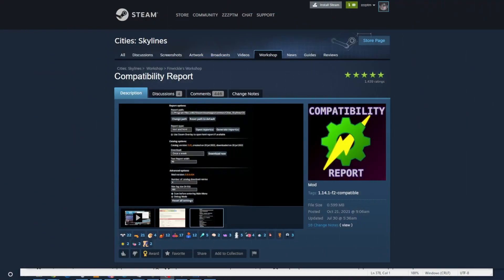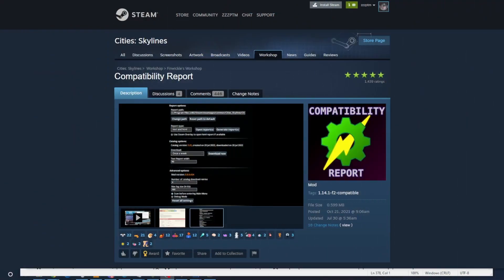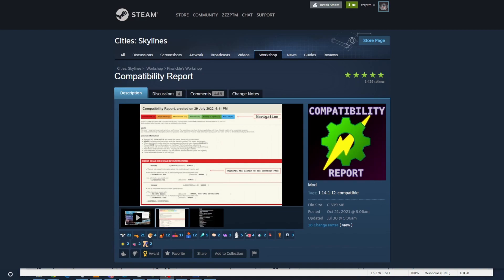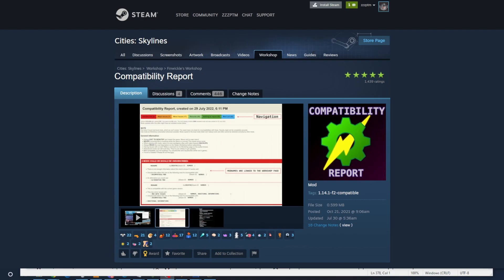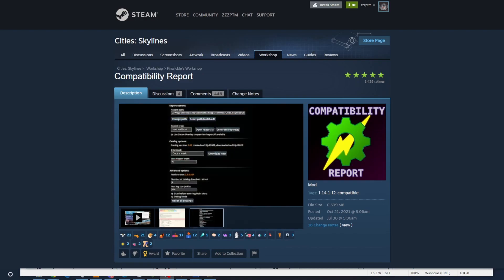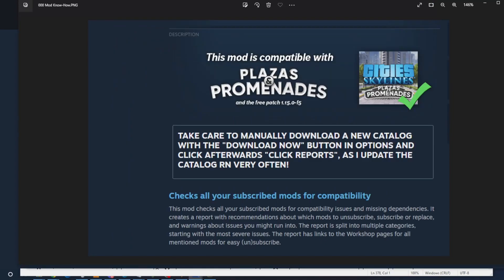The key is getting the mod compatibility report. You install it and once installed it's able to generate a list of all the mods you have that are not compatible, ones that have issues, and ones that are just fine. I have to go to the part of that page that says take care to manually download a new catalog with the download now button.